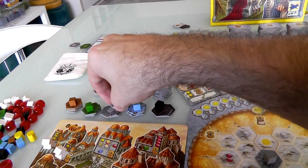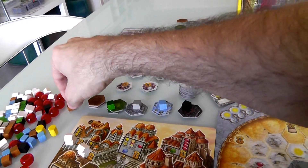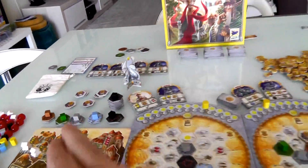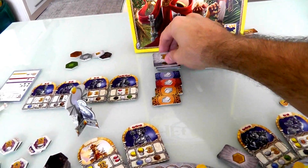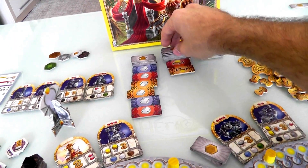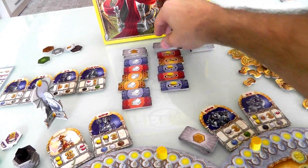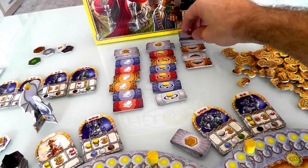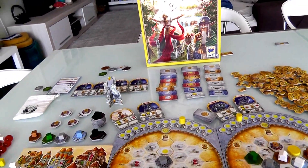I have to admit, Jen and I have played several times and we've never had a turn like this where I just kept doing rotations every time. Normally more stuff is built. So there are all these new tiles coming out, and another black one. We put out six new tiles — two, three, four, five, six. These will be the actions for rounds three and four.